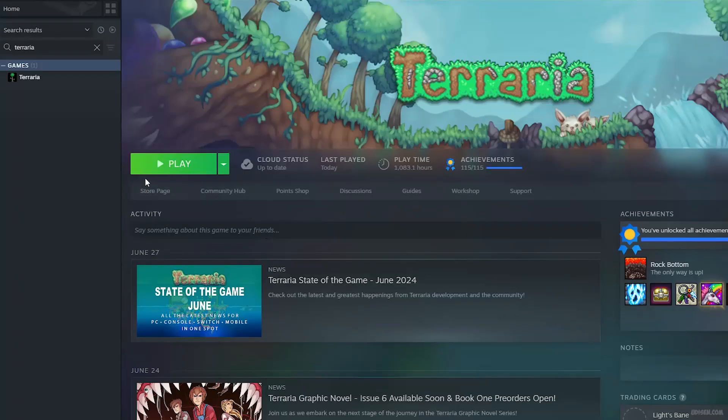Number one, as usual: buy, download, and install Terraria. After that, double check — go in your Steam library, find Terraria, and you must see the play button here.